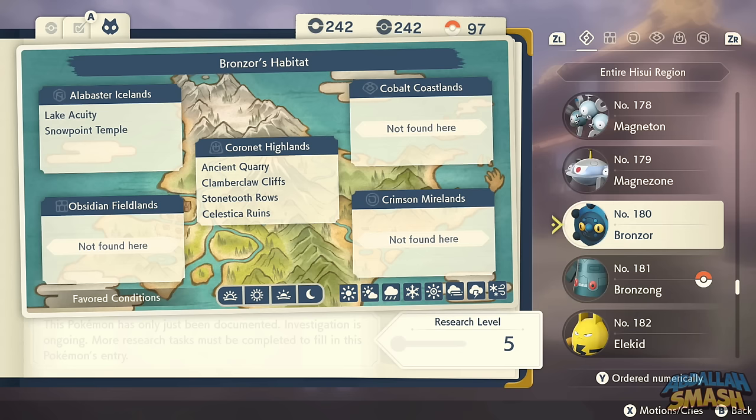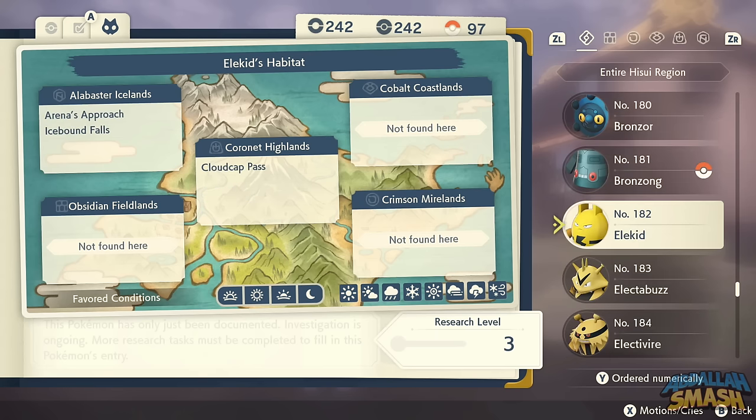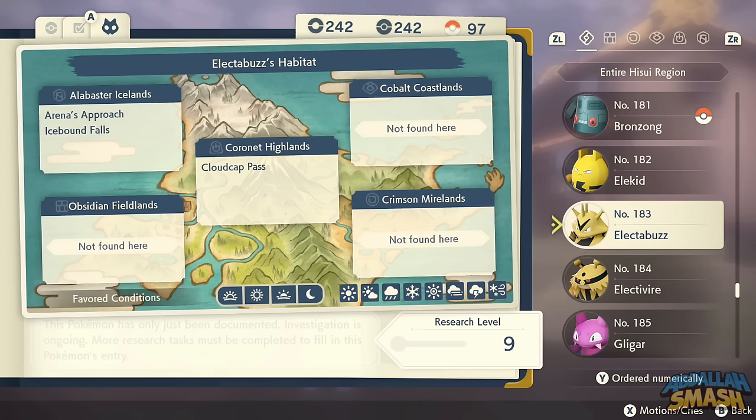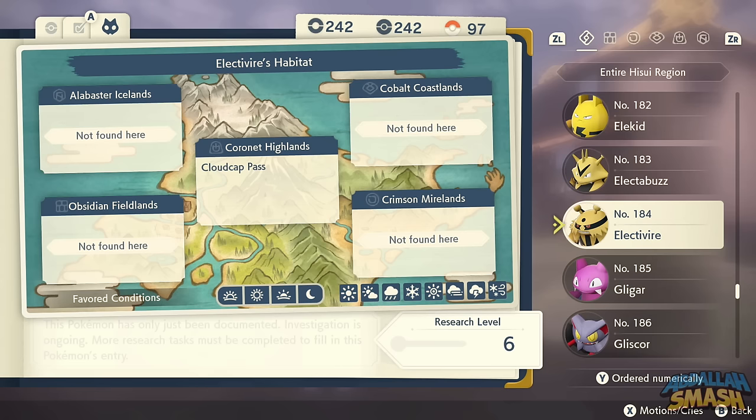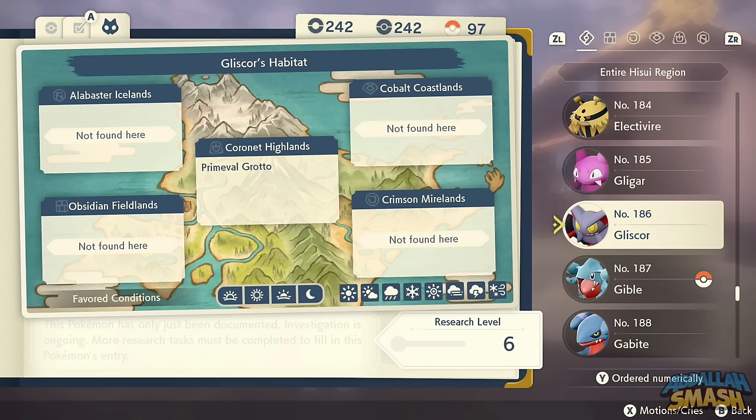Bronzor and Bronzong are all over the place — not rare at all. Elekid is a bit more rare, found in Alabaster Icelands or Coronet Highlands, typically sticking around Electabuzz. Electivire has a specific Alpha right on Cloudcap Pass in the middle — you cannot miss it. Gligar is all over the place. To evolve Gligar into Gliscor, use a Razor Fang at nighttime, or simply find a Gliscor in Primeval Grotto.